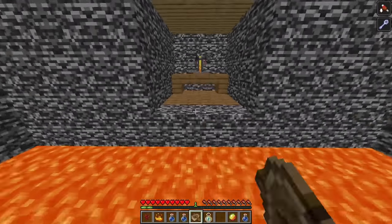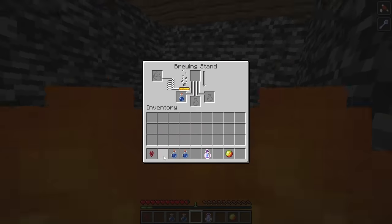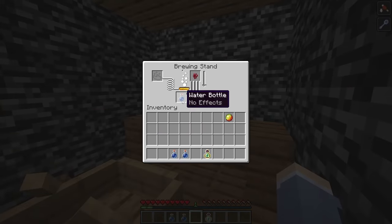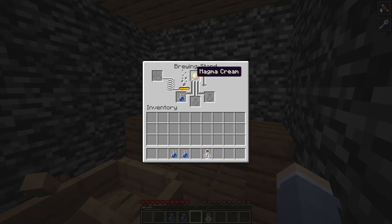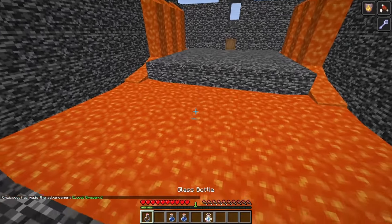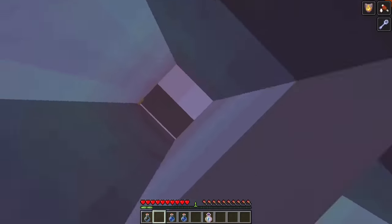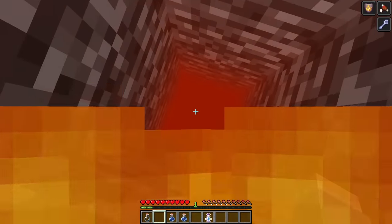I broke the boat again and parkoured back over. Using all the items, I brewed a fire resistance potion: blaze powder and water bottle in the brewing stand, then nether wart to make an awkward potion, then magma cream to make the fire resistance potion. I had no idea where to go with it, so I just drank it and jumped into the lava. After walking around to find a secret entrance, I finally found one, which led me down to a brand new room.